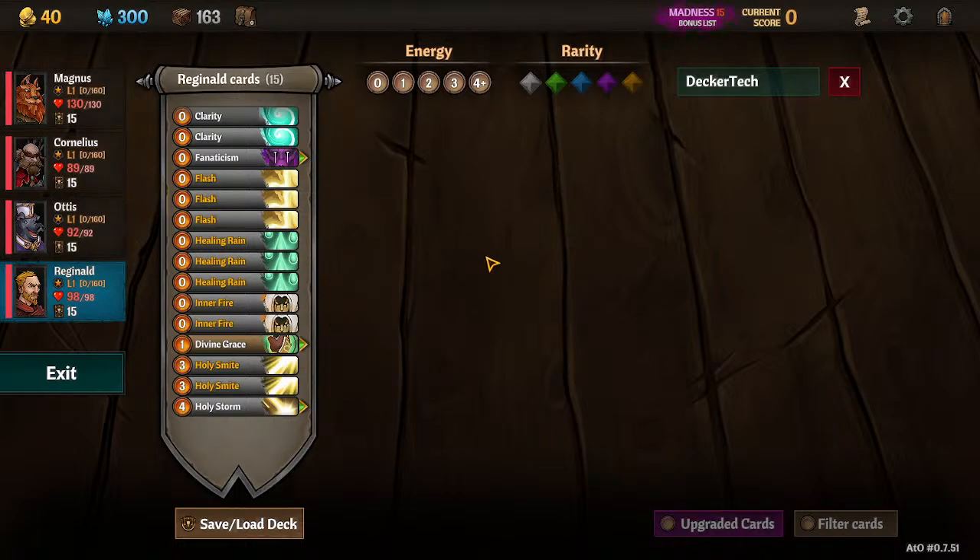I'm going to go through the decks from most important to least important. Most important deck: Reginald. Everything in here needs to be a Holy Spell, a zero-cost Vanish, or replace itself. That's going to be your mantra for him throughout the entire run — Holy Spells and Vanish, Holy Spells and Card Draw. He just wants to have consistently powerful, lots of Holy Spell turns.